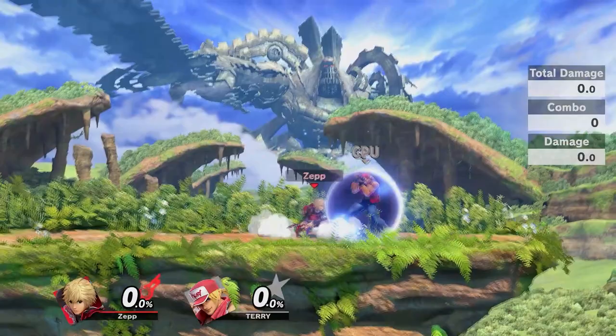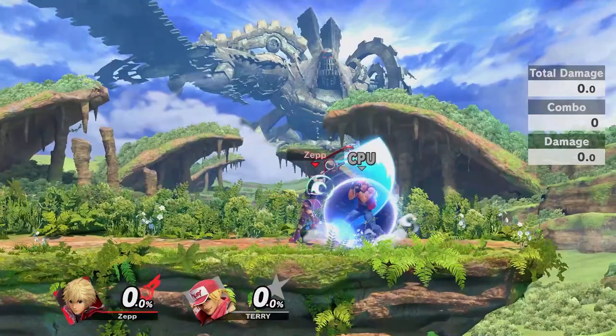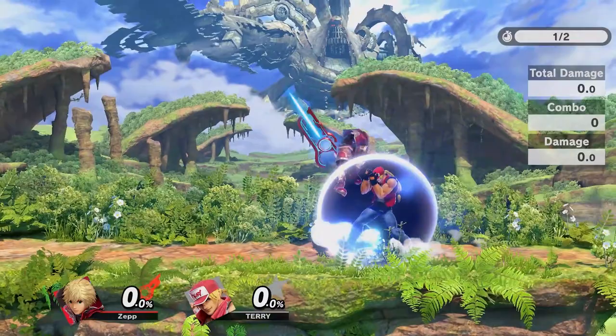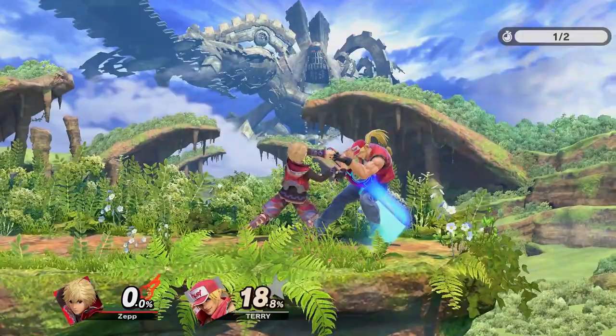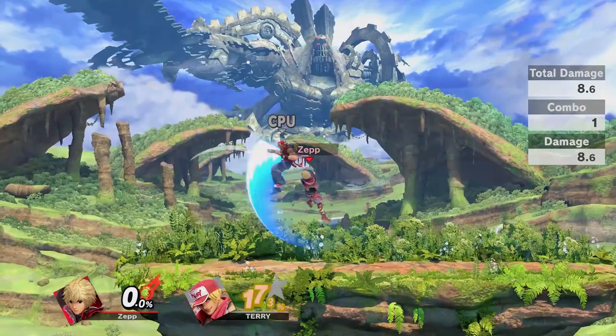However, you can still get punished depending on the option you choose after you hit their shield — for example, you can still get grabbed if you shield immediately after, or you can get hit in the air if you jump. Neutral air is also the route of almost all of Shulk's combos. You can safely approach with neutral air by performing a short hop, followed by a fast fall and pressing the neutral air. This can be done in front of them, or you can go behind your opponent to cross them up, making the move even safer. Hitting the move on both the front and back side can lead to combos. It can combo into jab, tilts, dash attack, forward smash, and air slash.